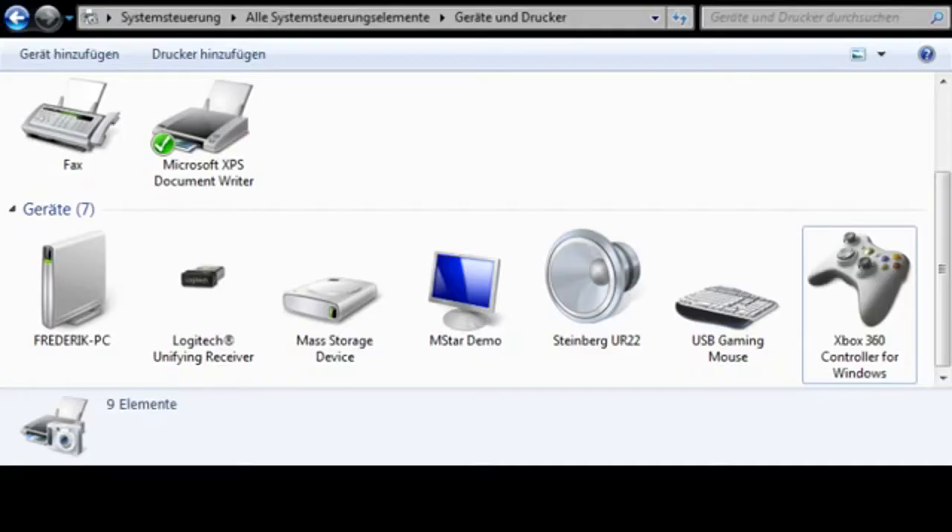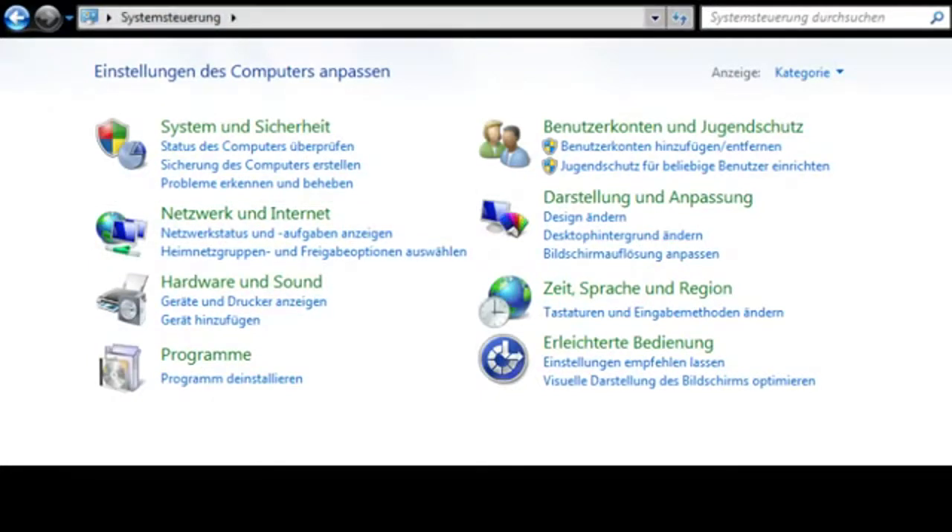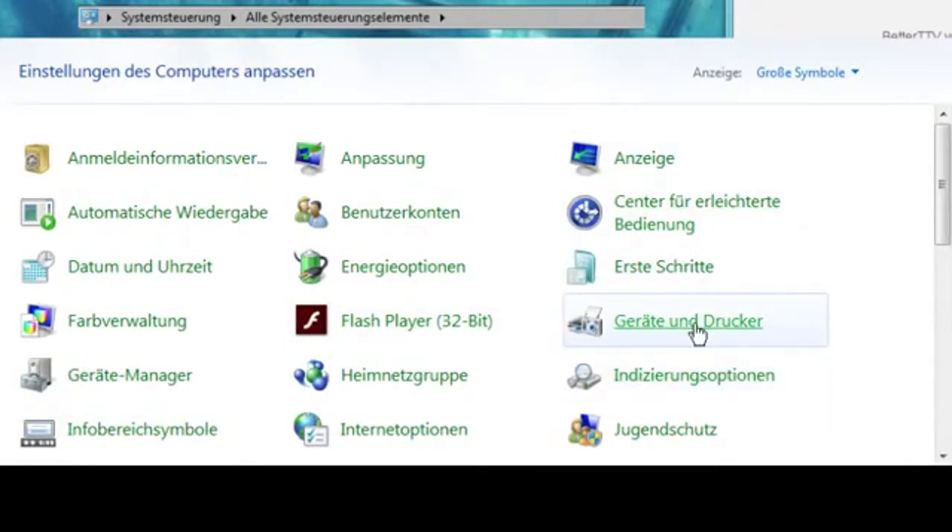Even if the menus here are German, the idea is still the same. So we're going to System, here, this one, and Devices and Printers.